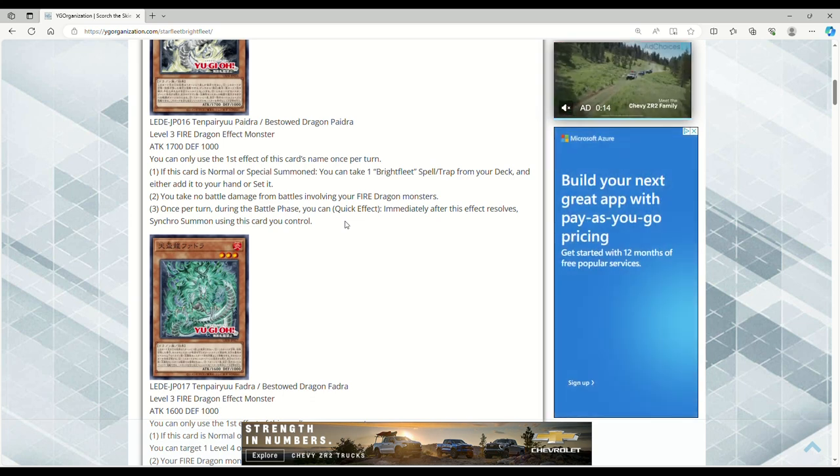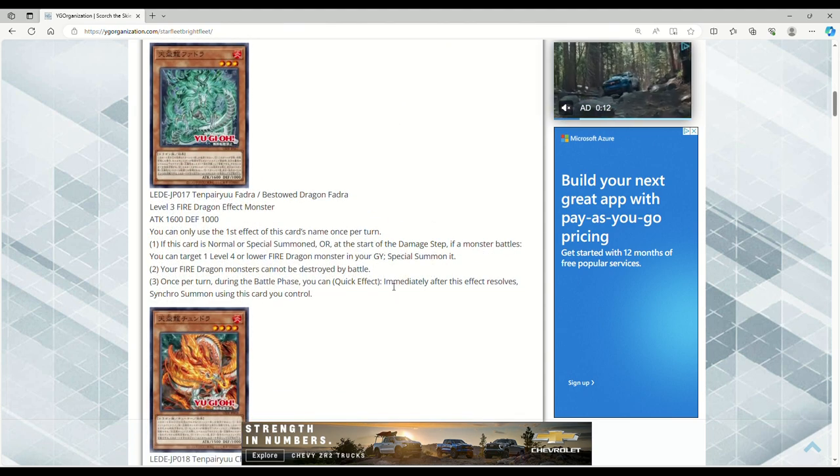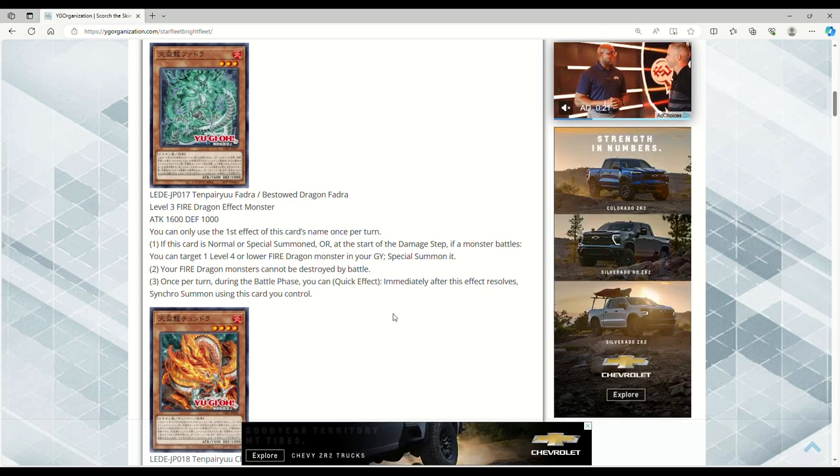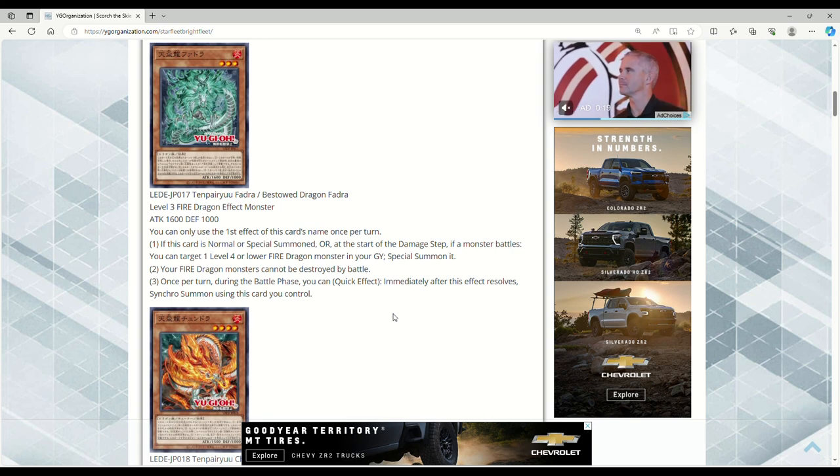Next up is Bestowed Dragon Fadra — Level 3, Fire, Dragon, Effect Monster, 1600 attack, 1000 defense. You can only use the first effect once per turn. If this card is normal or special summoned, or at the start of the damage step if a monster battles, you can target one Level 4 or lower Fire Dragon monster in your graveyard and special summon it. Your Fire Dragon monsters cannot be destroyed by battle.